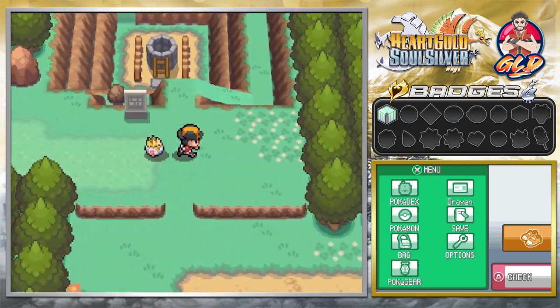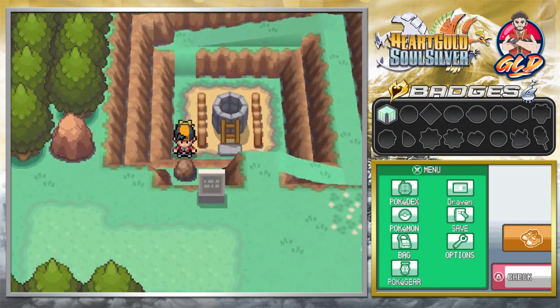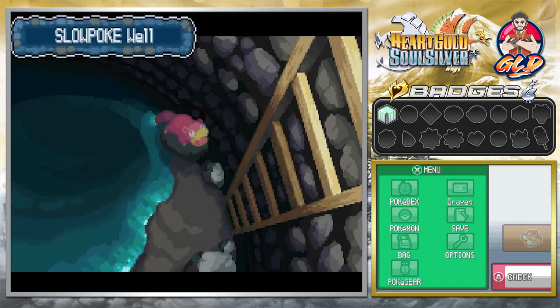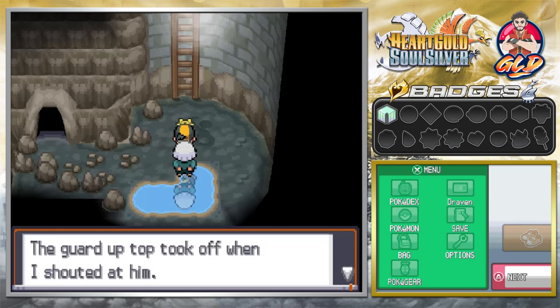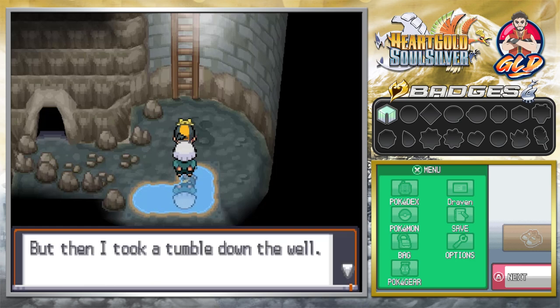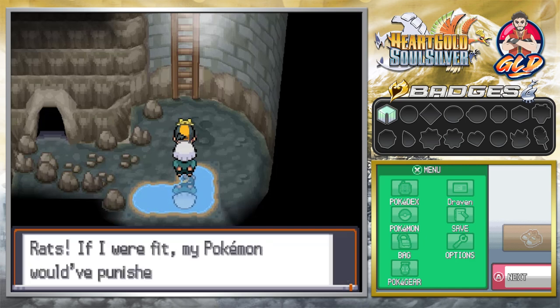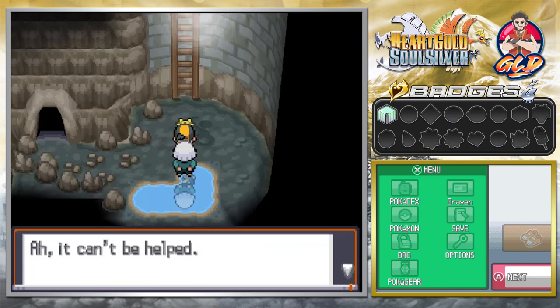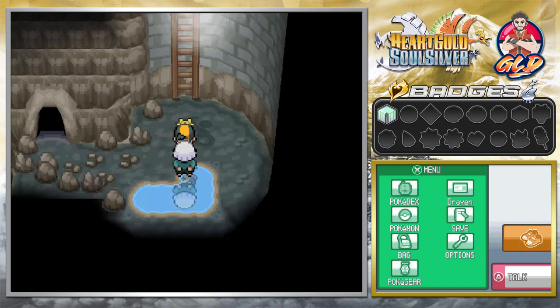The next place we have to go is the Slowpoke Well. After those events nobody's here — and look at this, the 3D on this emulator is just perfect, makes everything look pretty good. Here we are in the Slowpoke Well. Talk to Kurt and he says: 'The guard took off when I shouted at him but then I took a tumble down the well and slammed hard on my back so I can't move. Draven, show them how gutsy you are in my place.' Why is it always me?